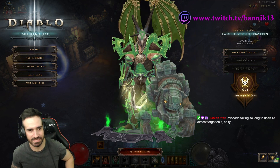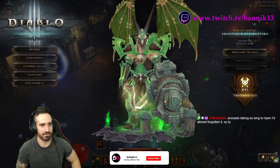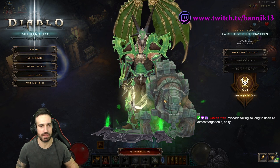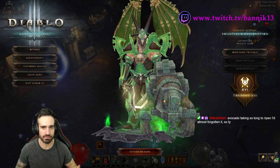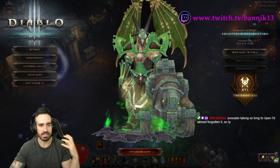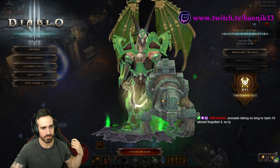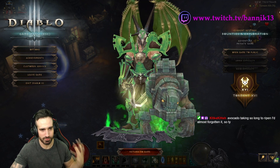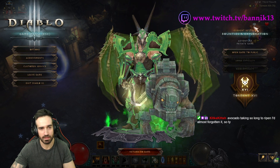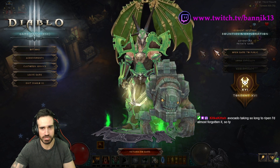The Wrath of the Waste set is definitely the best set for the Barb. This is the first set you'll obtain in Season 23 — it's part of Haedrig's Gift, part of your seasonal journey, and you'll get six pieces really easily. It's the best for speed farming and also the best for Greater Rift pushing, so the Barbarian will no doubt be quite popular in Season 23.